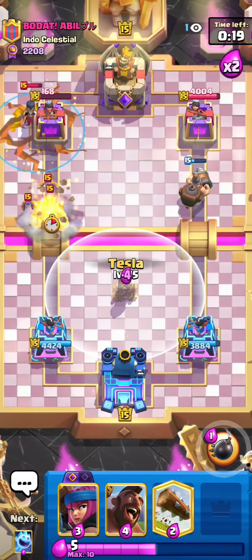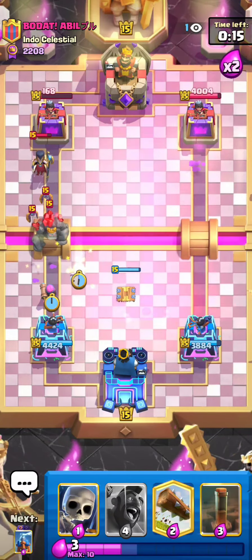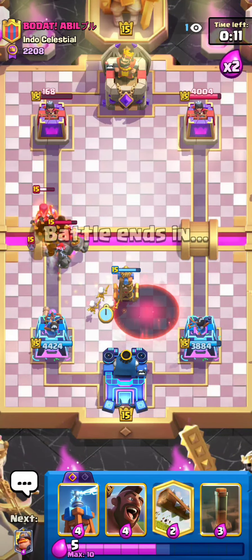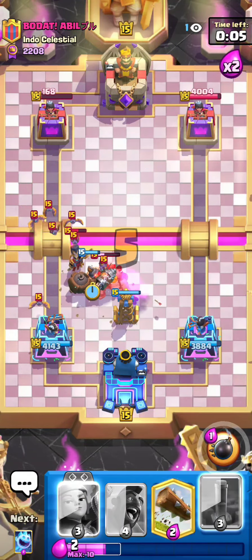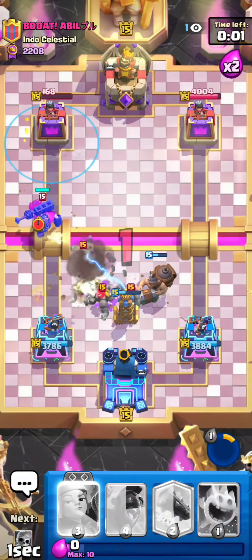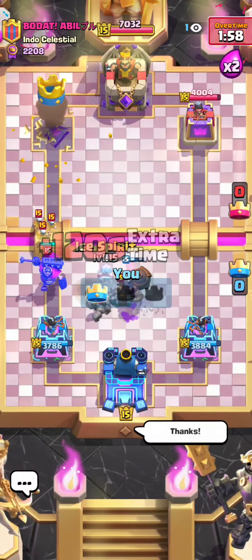I do believe this is the best Hog Rider deck in Clash Royale right now — it's just so solid, and you can outplay pretty much any matchup with this if you play well. I'll void-block with the Skeletons — perfect block — and he does indeed have the Arrow. I'll just go Mighty Miner and defend this whole push. Going Ability — amazing bomb — and that would have been a very well-defended push for the first match of the video.